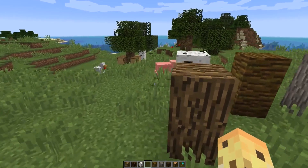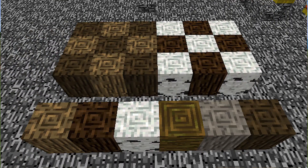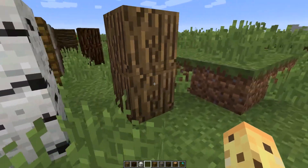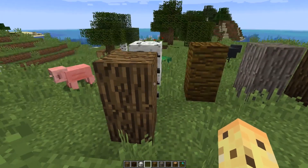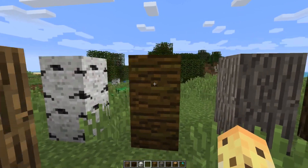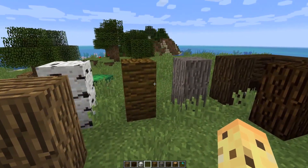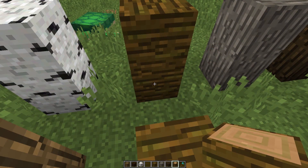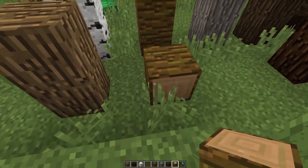The big controversy, if you missed it, was that in 1.13 pre-1 at the last minute they decided to change the bark blocks to be unique designs. They didn't look like a wood block that was just six-sided — instead it looked like something else, which worked as a branch, but a lot of people hated it. The point of bark blocks is to be a six-sided wood block, so they reverted it. As you can see, this is a jungle bark block — it looks like jungle on all sides. This is what a jungle log looks like, with log texture on two sides. The bark block is purely that.